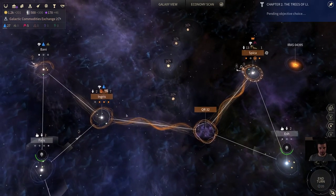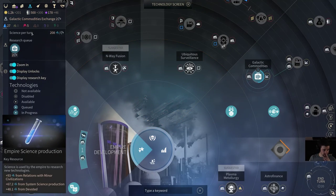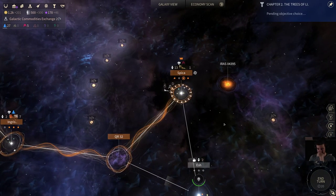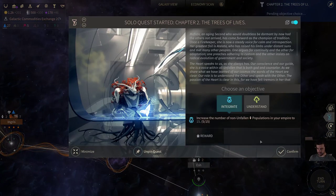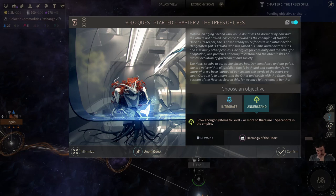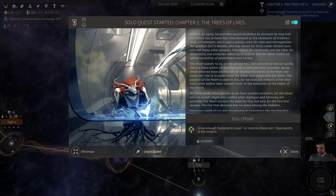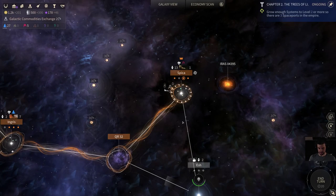We have to choose a quest path. I'm going to do the level two system in three spaceports, because it's just easier for me than gaining 10 new non-Unfallen population. Our Unfallen population grows so fast that it takes a lot of management to get non-Unfallen pops, unless you're conquering a lot of minor civs. So the level two system quest is quite reliable — that's what I'm going to use.